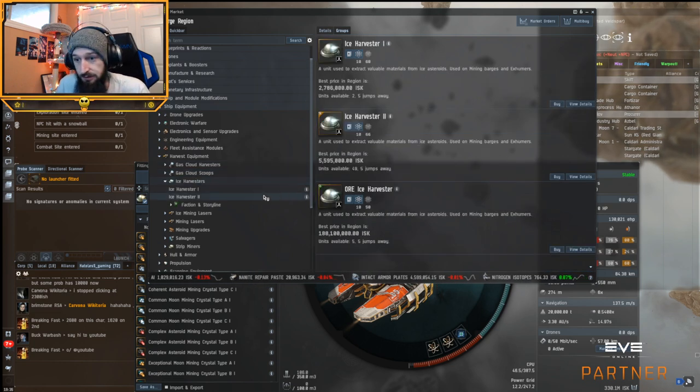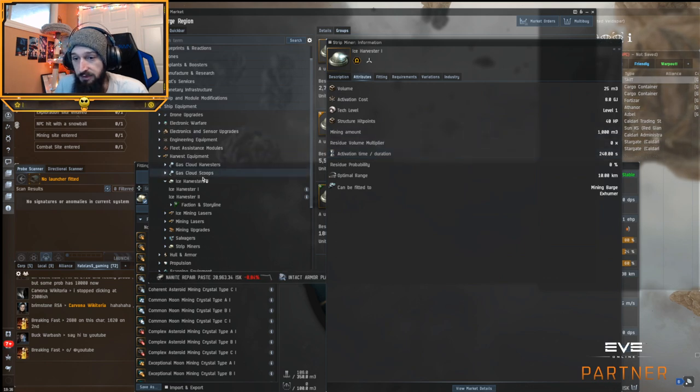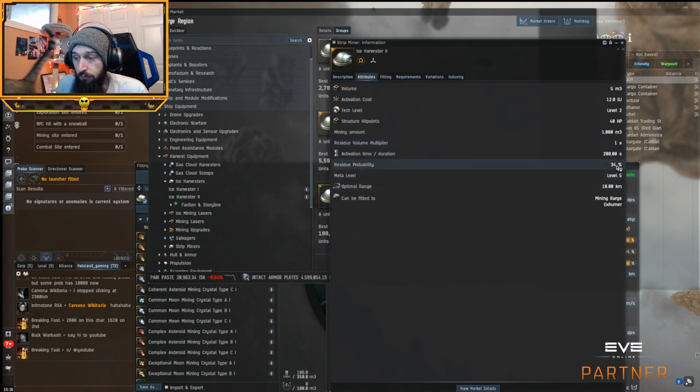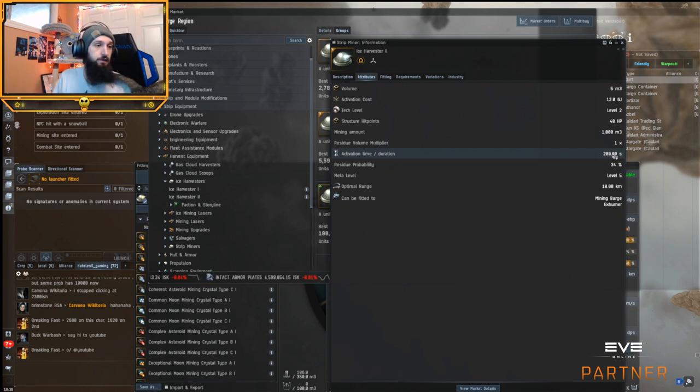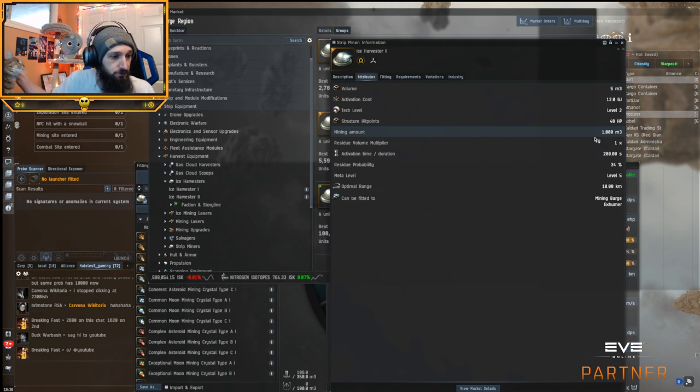For ice, there's two options. You can mine with a Tier 1 laser and have zero residue probability, and then you mine every base cycle of 240 seconds. Or you can mine with a Tech 2 and you'll have a 34% residue chance with a 20% decrease in cycle time — so you can waste a little bit and mine faster, or mine a little bit slower and not waste anything. The point of this video is to explain how waste works, more so than to min-max mining.